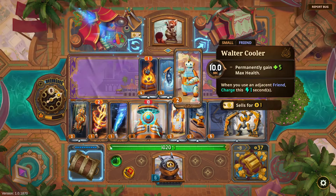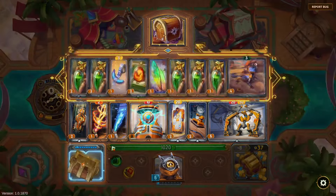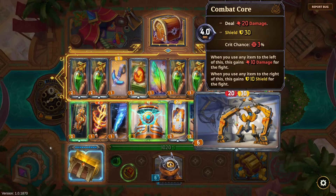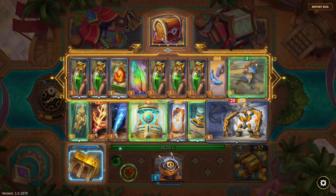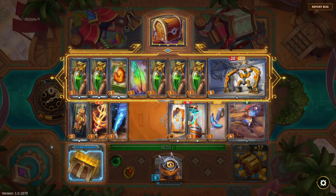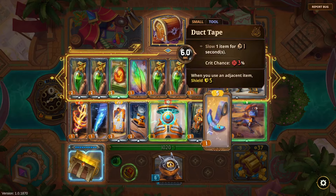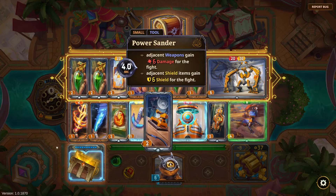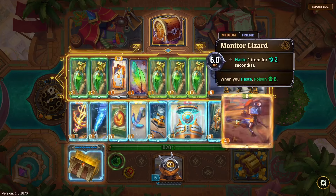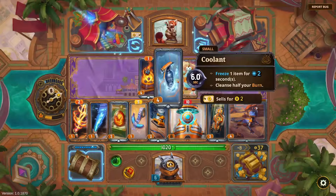Looking at small items — Coolant: 'when you use an adjacent friend, charge this one second.' I don't hate Walter. The idea is to have things on this side of the Core — 'when you use an adjacent friend charge this' — and just give as many activations of the Core as possible, so I keep using my haste things frequently and then go off with the Lizard.